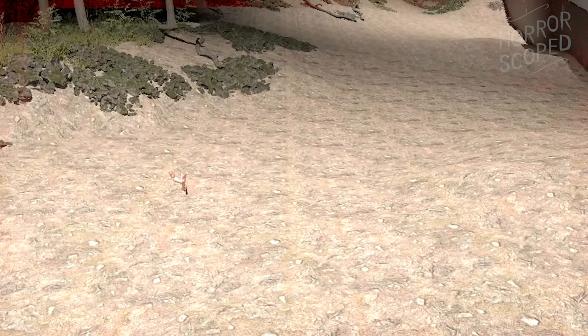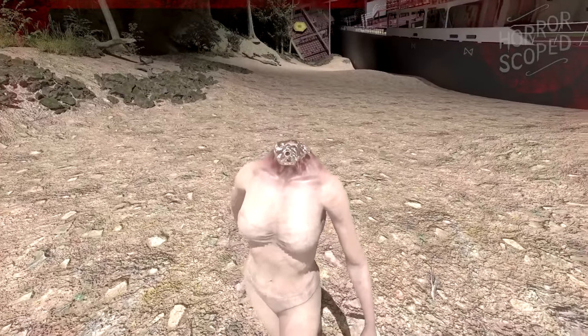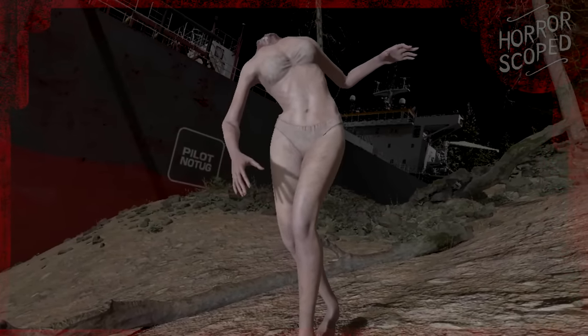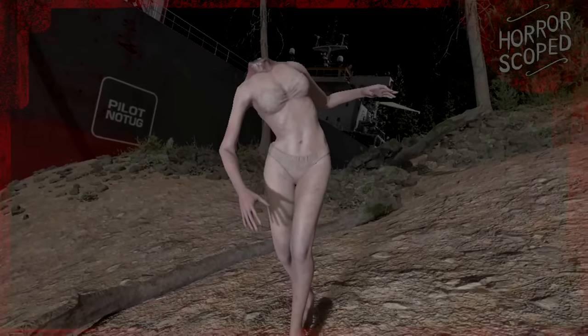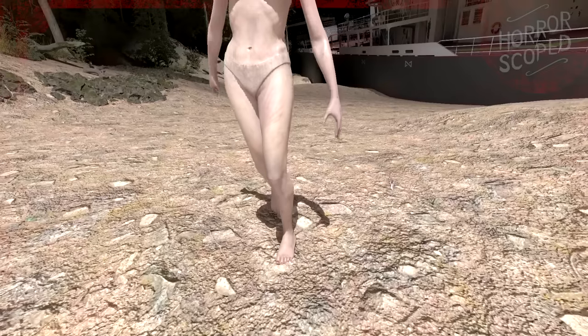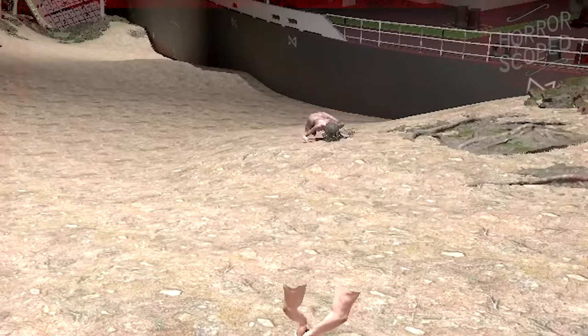Continuing on, my next encounter is sort of funny — it's a headless woman that will creepily walk towards the player and then vanish. What's funny is that she is able to call out for help — 'Help! Someone help!' — despite having no head. So the next scare looks like something from the Ring movies. Getting a closer look, I realize it's actually the ghost lady we encountered in the cockpit of the plane — in a contorted manner, she will continuously crawl towards the player and eventually despawn.